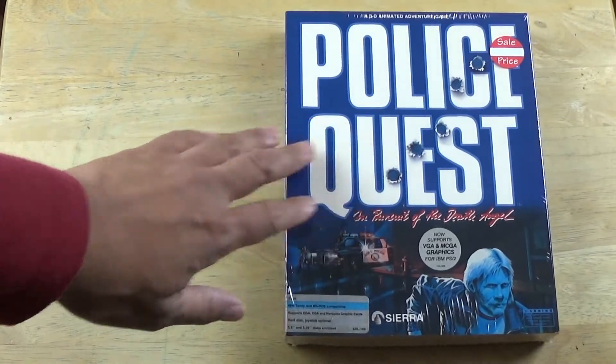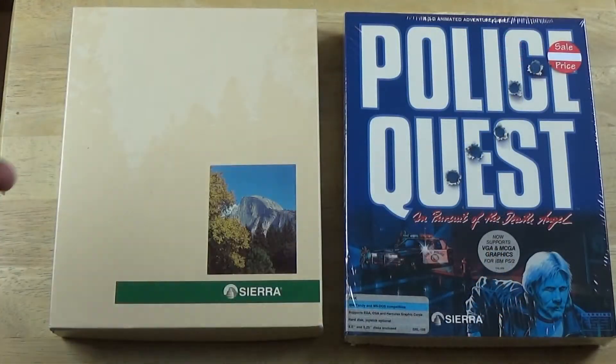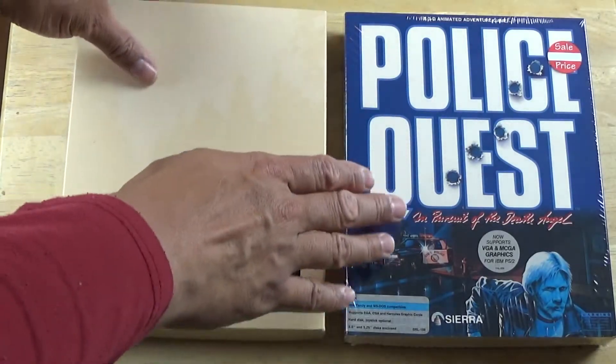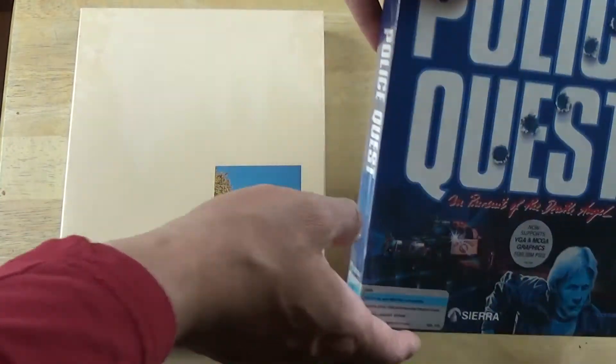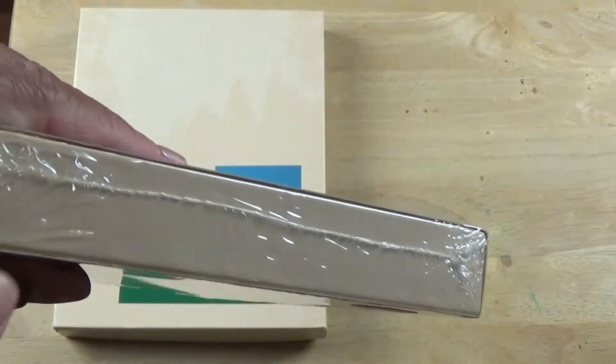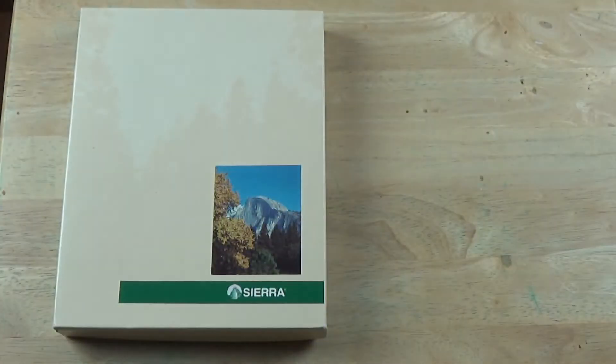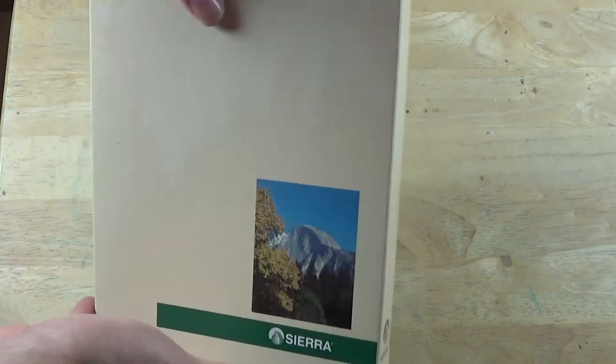So I'm going to be showing that right now. You can see here on the left - this is what it looks like when you remove the Police Quest slip case. You can see it's a little bit yellow around it. Once you remove the slip case, the box looks like this, and there's nothing on the sides.